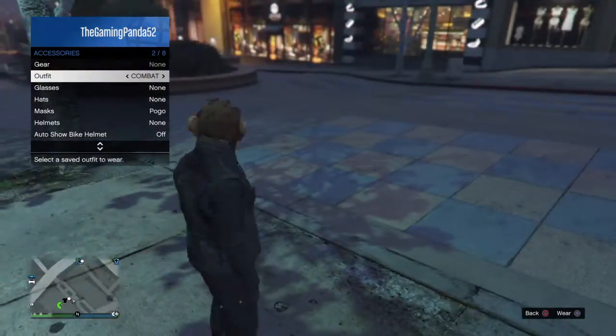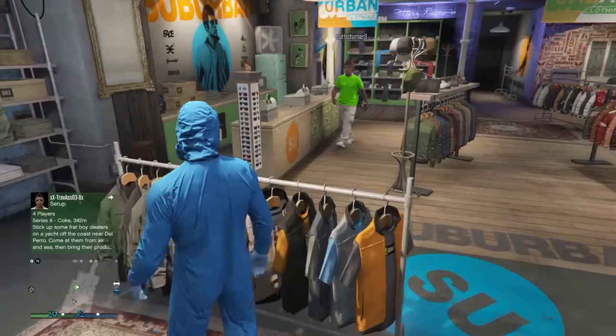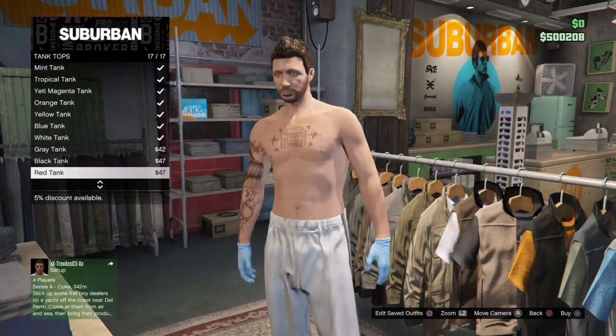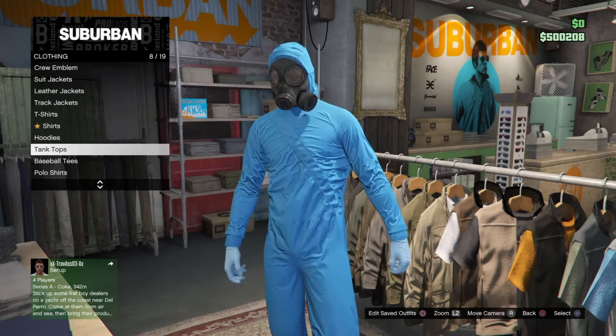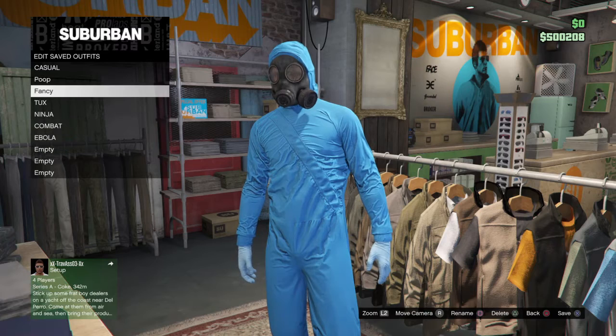Ninja — this one looks pretty cool — and combat. What you want to do is get into any clothes store you want, go to like a leather store, just go to anything you want to wear. Then once you've got that set up, press square and you can actually save that outfit and switch it on the fly.